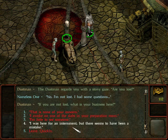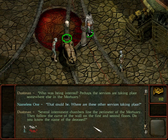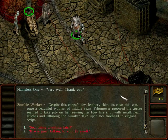I tell the dustman I was here for an internment but there seems to have been a mistake. He asks who was being interred - perhaps the services are taking place somewhere else in the mortuary. Several internment chambers lie in the pyramid of the mortuary, following the curve of the wall on the first and second floor. He asks if I know the name of the deceased - I say no, and he suggests I check with one of the guides at the front gate. They're easily fooled.